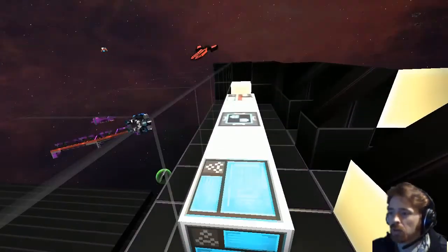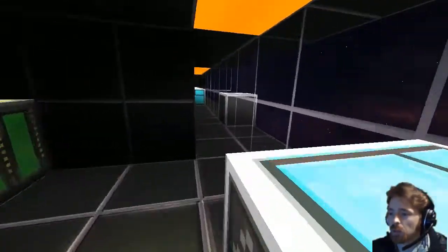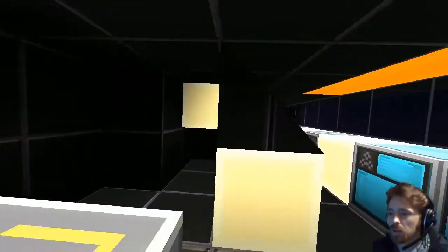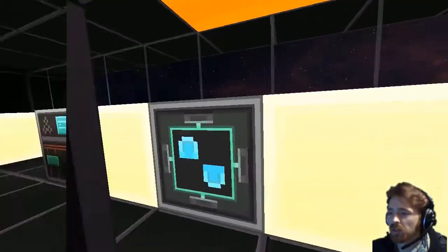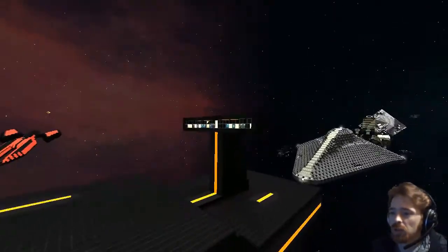A bridge computer and a power block — an all-important power block. This would be the bridge. It looks really nice from the outside because of that nice lighting.